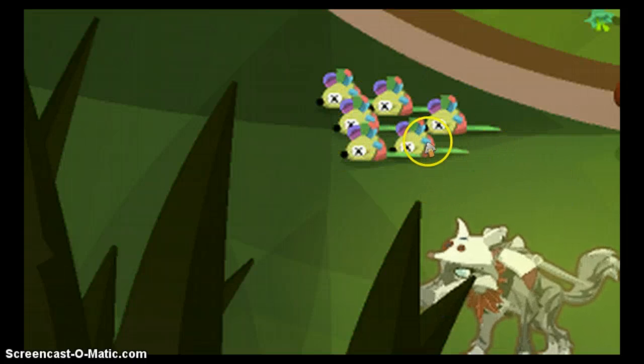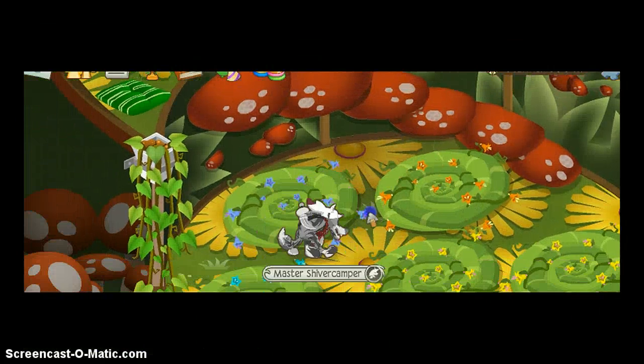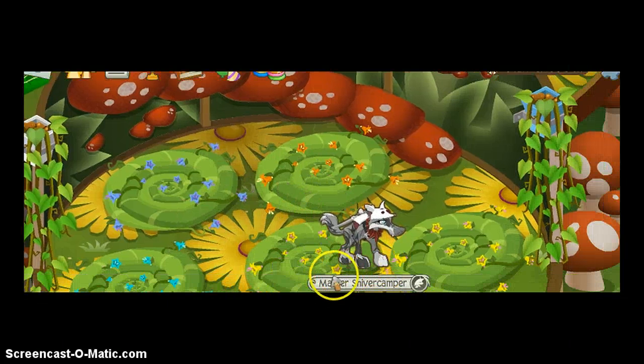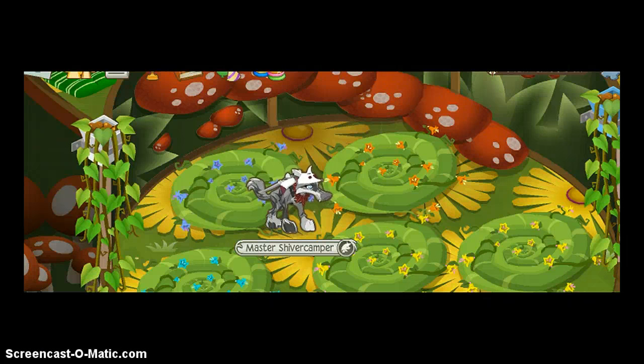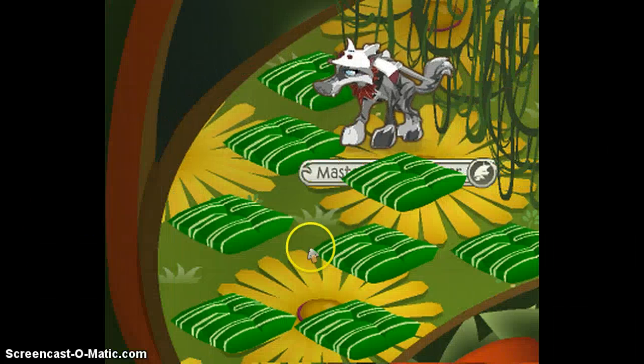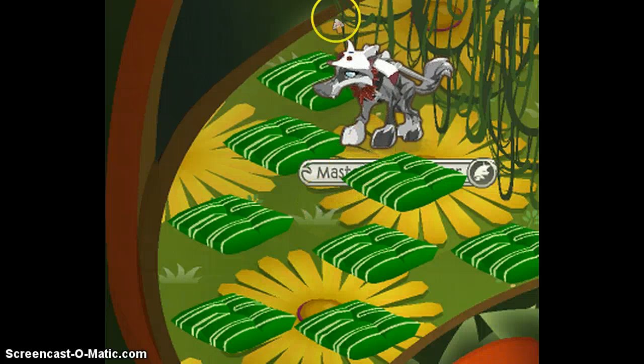The mouse plushies you get from Claws and Paws. The vine rugs you get from the furniture store. The wall ivy you get from that plant store in Serepia Forest — I'm not sure what it's called, but it's like this plant store. The pillows you get from the furniture store. I'm not going to cover the apprentices' den, because I already covered where you get the vine mats.